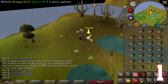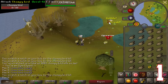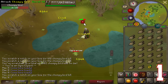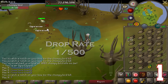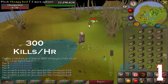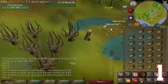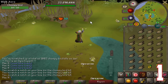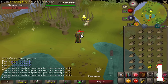Coming in at number 1 on our top 5 easiest pets countdown is the Chompy Chick. The Chompy Chick can only be obtained by players who have completed the Elite Western Provinces diary. The drop rate is 1 in 500, and a player's roll on the drop table occurs when the bird is plucked. You can get up to 300 kills per hour, which means it only takes 1.67 hours on average to get the pet. The most efficient way to kill Chompy birds is by using void range. If you want a pet just for the sake of having one, this is the easiest pet to get — go get it and good luck.